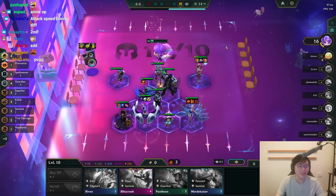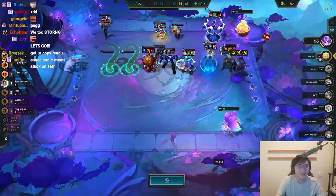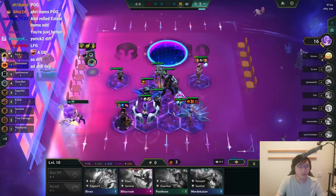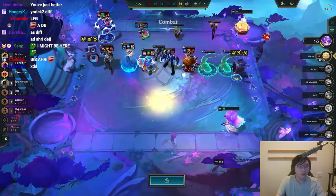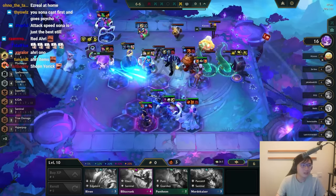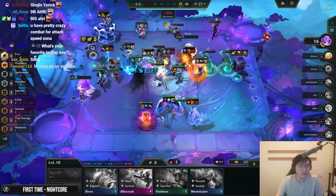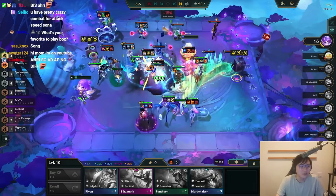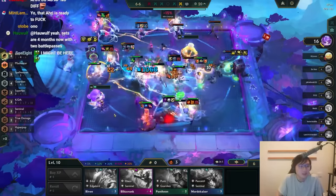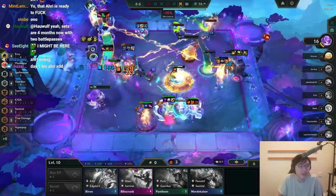Okay, Ahri rolled a Deathblade — I have an idea. Oh f***! I didn't swap my Lilia side! I put all my weavers together so they could have a higher chance of hitting the same target. Come on, Deathblade Ahri, I'm counting on you. Wait — if I win this, this is actually like a legendary game.